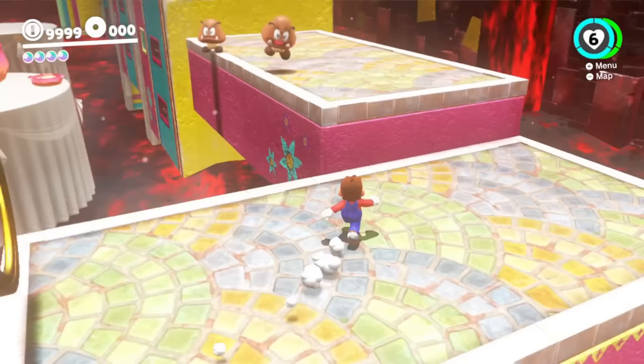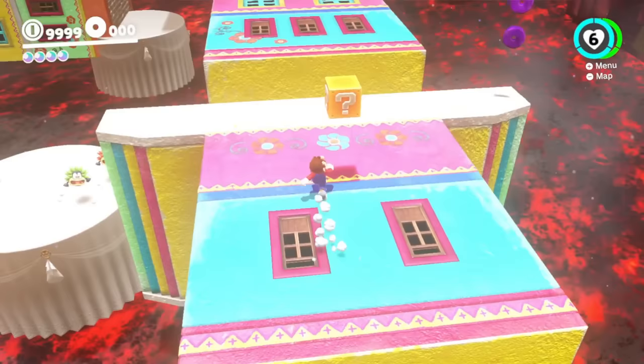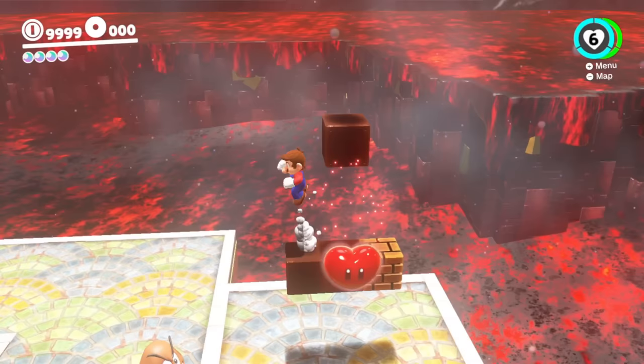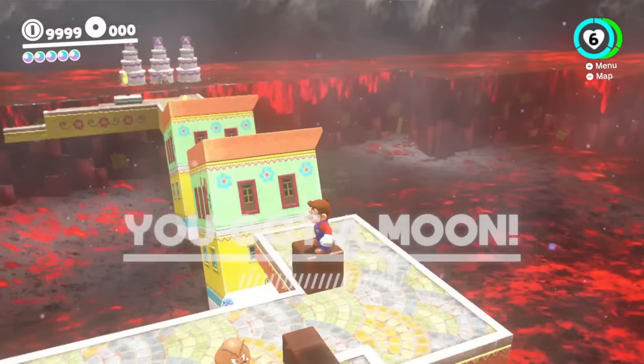He's got some Goombas that want to come towards him, some rotating platforms this way - they're rotating this way now. These platforms are now rotating this way, and Mario easily makes it over here. It looks like we see a shadow and the outline of an invisible block here, so Mario uses that invisible block to get to the Power Moon.